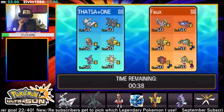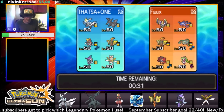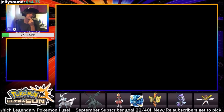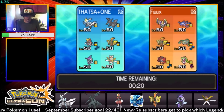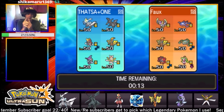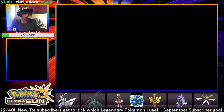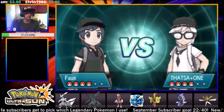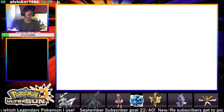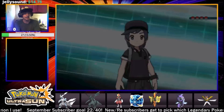I'm thinking of bringing Kartana - it's probably a safer switch-in, especially versus Ferrothorn. If I can expect a Power Whip coming I can just hard switch in. Kartana is good against Tapu Koko, good against Serperior - good against everything but Incineroar, and even against Incineroar we still have super effective damage with Sacred Sword. Kartana's moveset is Leaf Blade, Sacred Sword, Smart Strike, and Knock Off. I think Kartana's going to be pretty useful in this matchup.